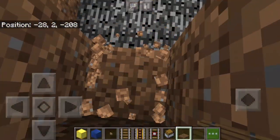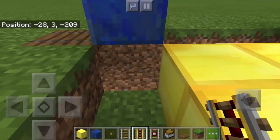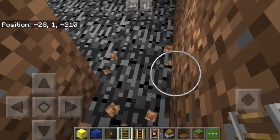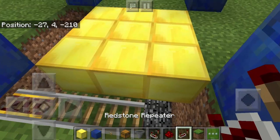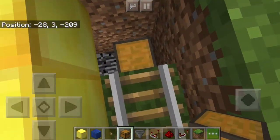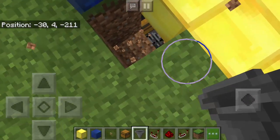Let's dig this part right here up to 1 block deep only, then put back the grass block. We'll put the powered rail and more rails going this way. Next, we need the chest, the hopper, the redstone comparator, the redstone dust, and the redstone repeater. Put here the chest, then while sneaking, put the hopper — make sure the hopper is attached directly to the chest.